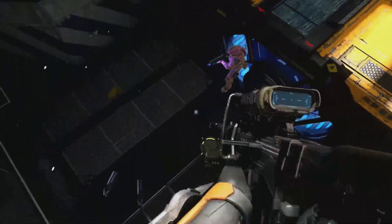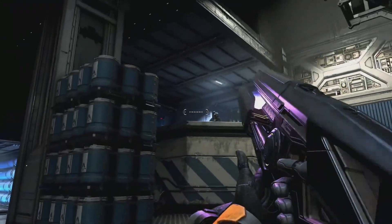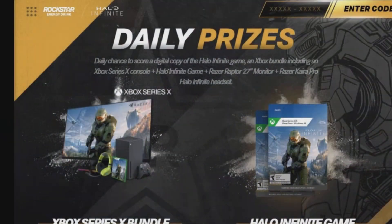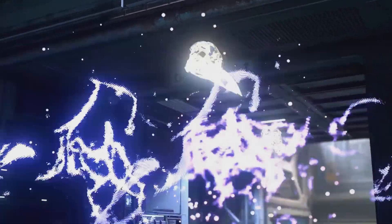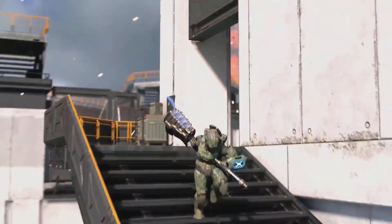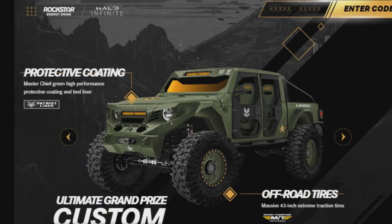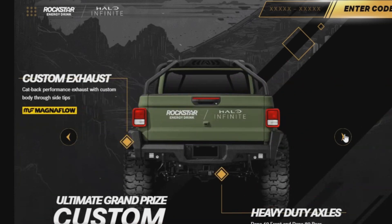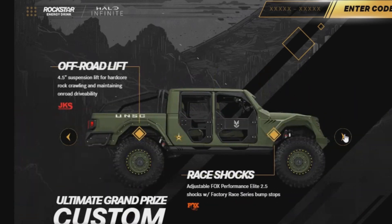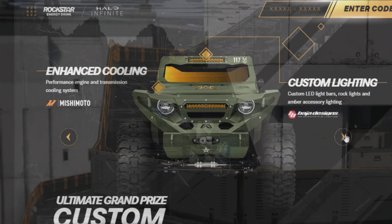These coatings are inspired by Rockstar Energy so they're going to be gold and black, which are pretty great colors. That's not the only thing you can win — you can also snag yourself a copy of Halo Infinite and even an Xbox Series X. They're giving these away every day, and on top of that you can get a monitor, some controllers, and even a car.